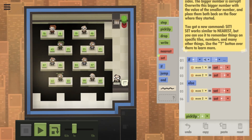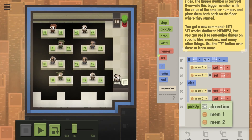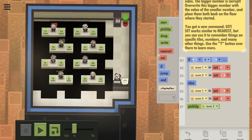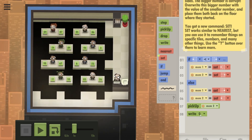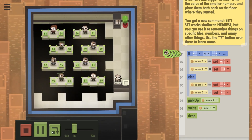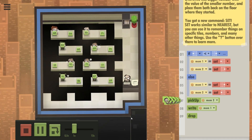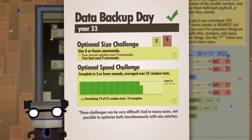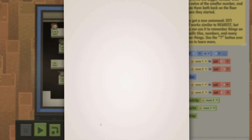What you're supposed to do is pick up the bigger of the data cubes, which is in memory two. Then write what's in memory one — the smaller number — on the data cube, and drop the cube again. Let's see whether this works. Yes, seems to be working. Three seconds, nine commands. That's not good.